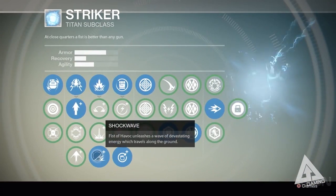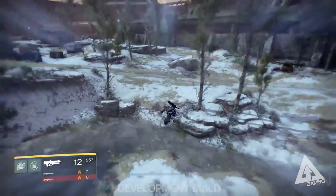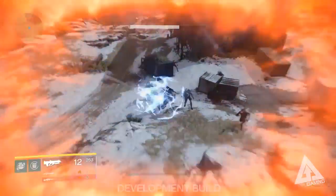The next one I actually showed a brief bit of in my video covering all the supers for the different classes, but you get to see a little bit more this time. That's shockwave, which is a modifier for the Fist of Havoc that unleashes a devastating wave of energy traveling along the ground.